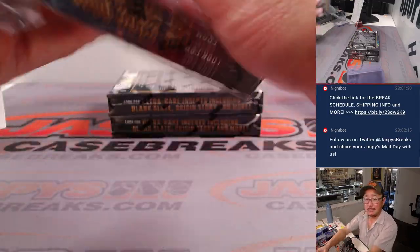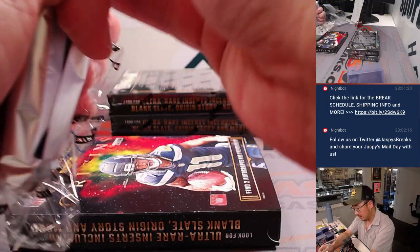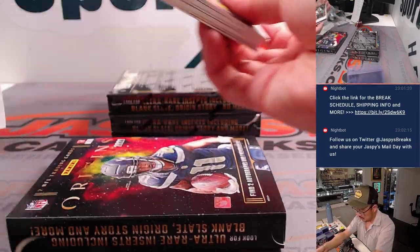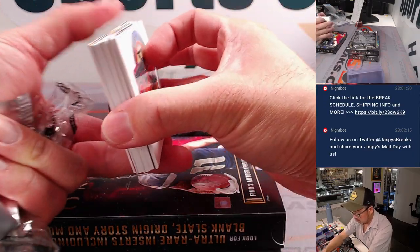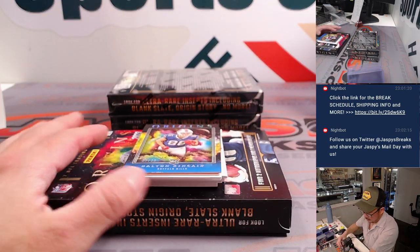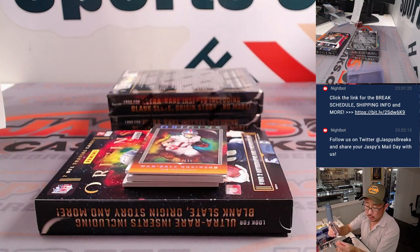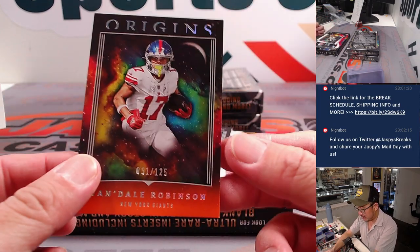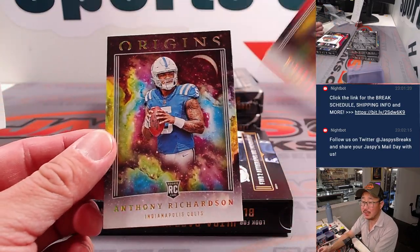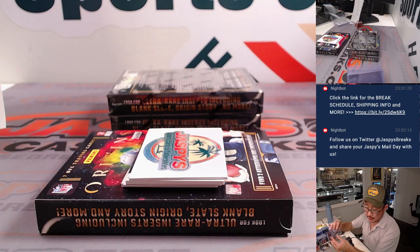Another box. We got a nice Origins Dalton Kincaid, 23 out of 99, Buffalo — goes to Jalen and the Bills. Got Wandale Robinson to 125 for the Giants, that's going to be for Matt Smith. And from Matt Smith to Devonta Smith. And an Anthony Richardson rookie card — very nice. That will be for the Colts.